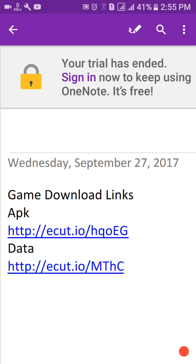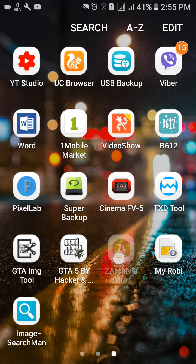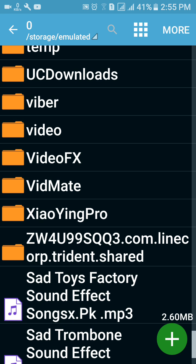After downloading the two files, close the Epic link and open your Z Archiver. Go to the folder where you downloaded them — I downloaded mine to UC Downloads.